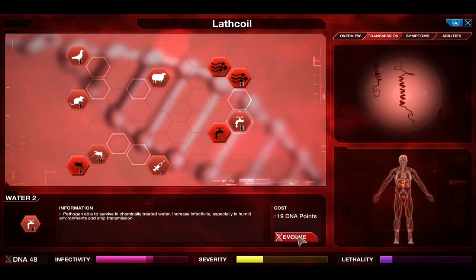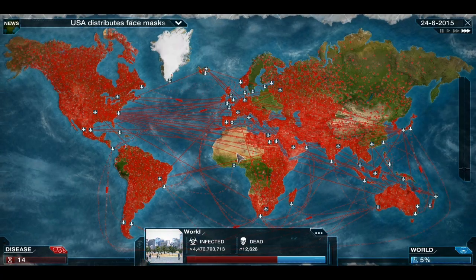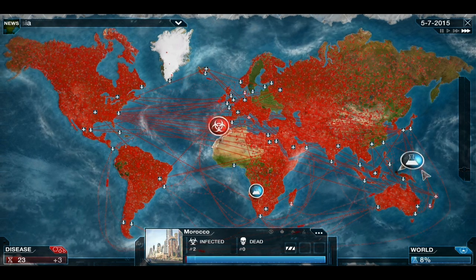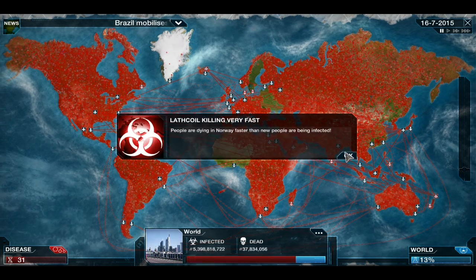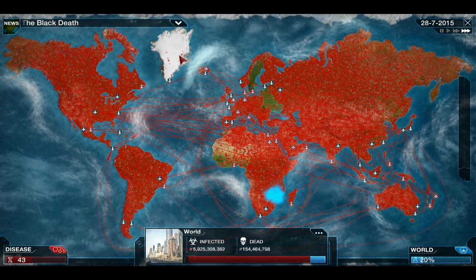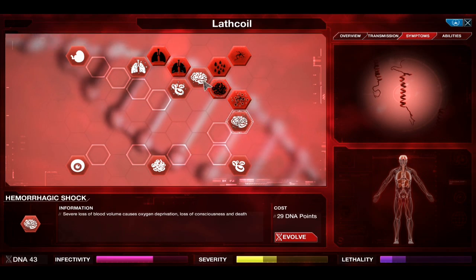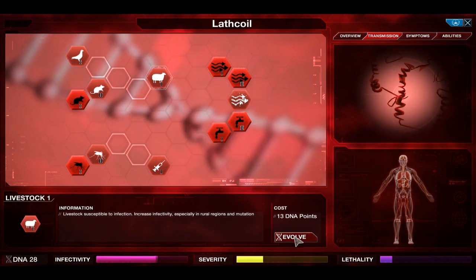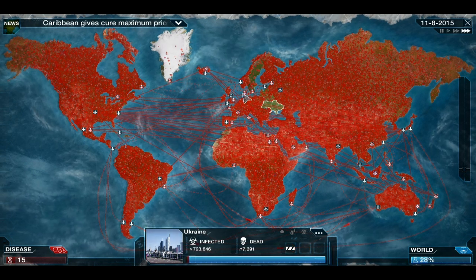We've got necrosis and we'll get water level 2 to make sure we infect everywhere. We'll also get heat resistance level 1 to make sure the African community gets the full effect of our disease. Italy shuts airports - we're now in Morocco, just in time. We are in everywhere now - that's great. We are killing very fast, which is an issue because we're killing faster than we're infecting in some countries. Greenland is not dying too fast, so let's go ahead and get some more mutation-increasing transmissions - not only does it increase infectivity, it also increases the level of mutations we'll get in the future.